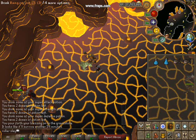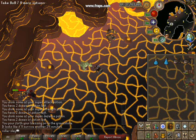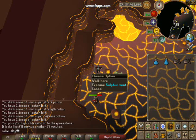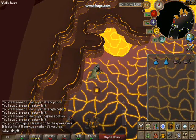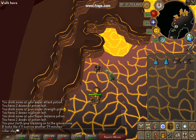For your inventory, bring a couple of ranging potions and a few food items just in case you accidentally get hit. For a familiar, you can use any titan or combat familiar — it will help. You just stand behind one of these sulfur vents and try to trap the Tzhaar behind them, then stand and range them.